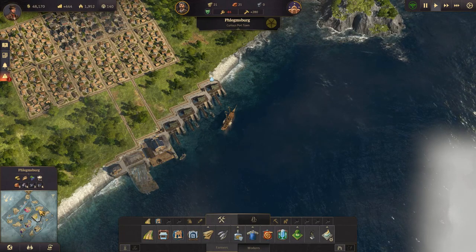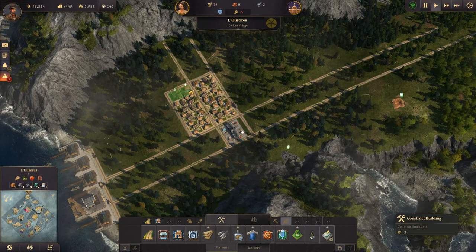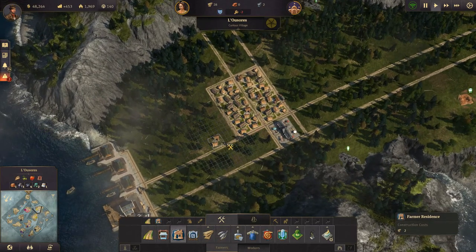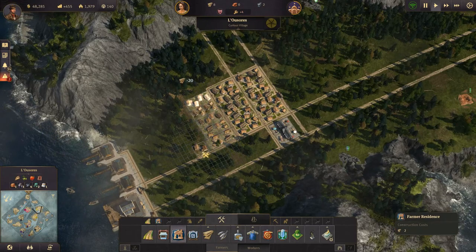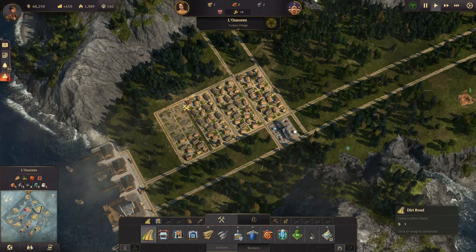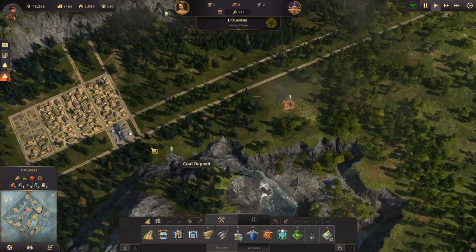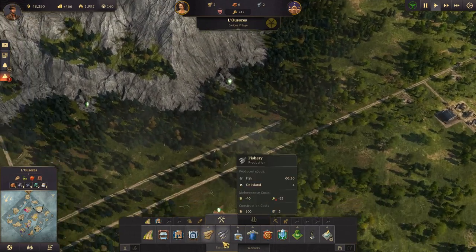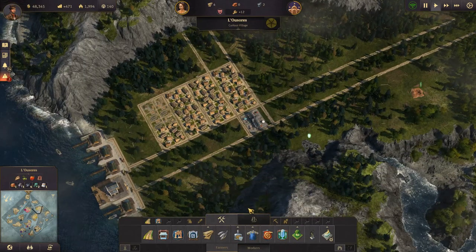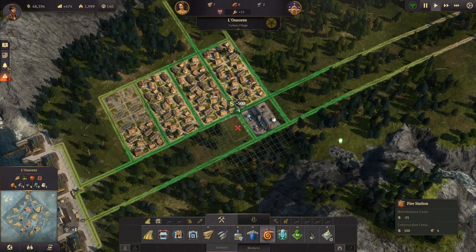Let's have a look over on the other island — we have a lot of timber now. We need more people, so we'll upgrade these two residences and get some more in. Now we have enough people to work our fisheries and the timber. The next thing we're going to get going is work clothes over here.